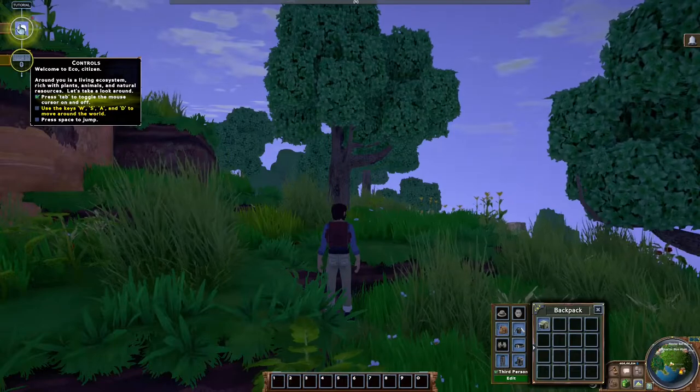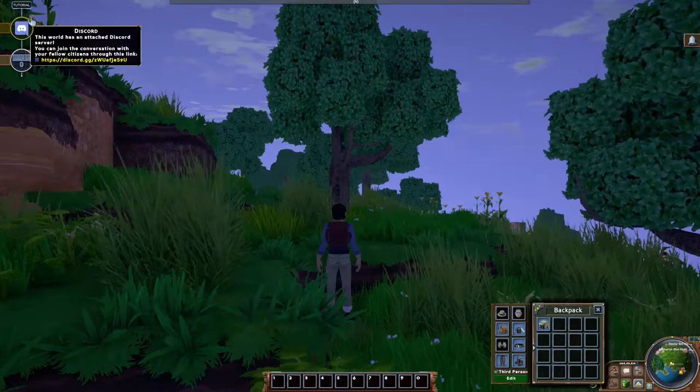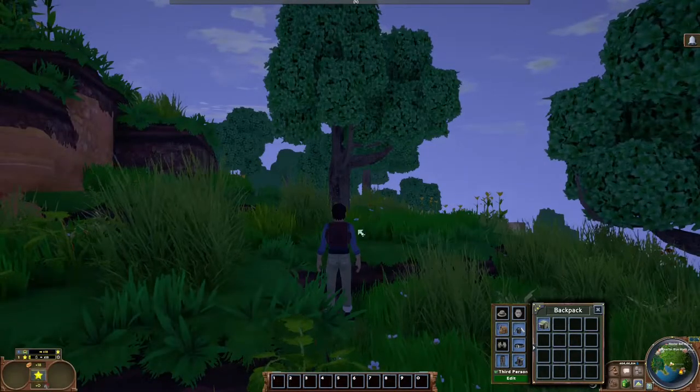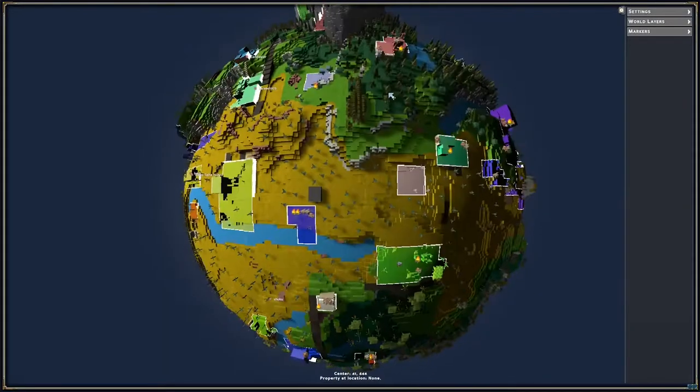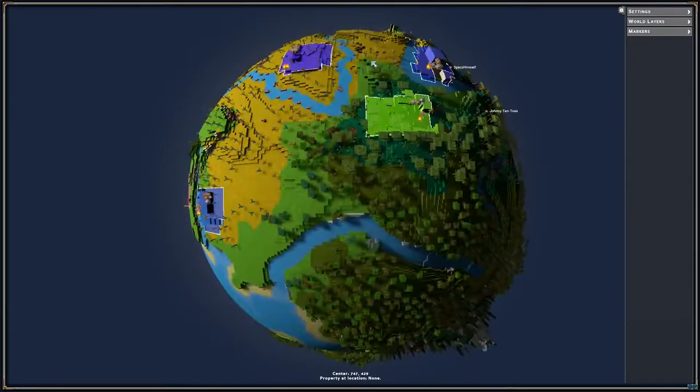What you'll notice at the top is the tutorial — brilliant for new players — but today we're just going to skip them and get right into it. The first thing that I like to do is choose a great spot on the map. You can open the mini-map by pressing M, or you can click on the map in the bottom right-hand side of the screen.